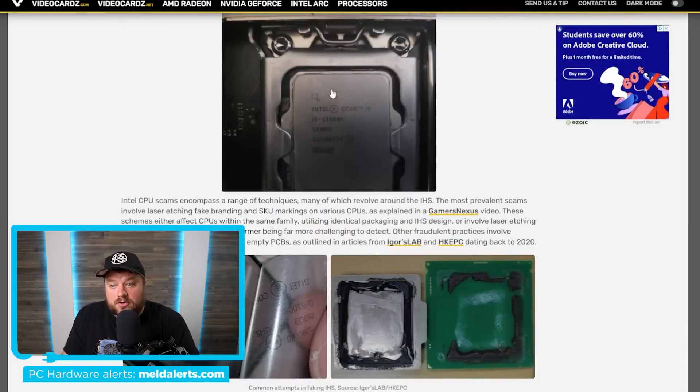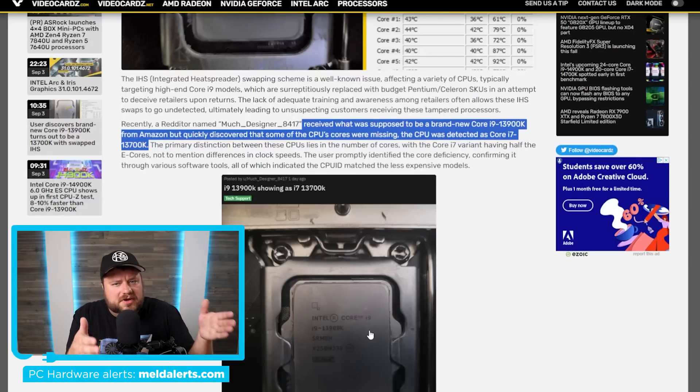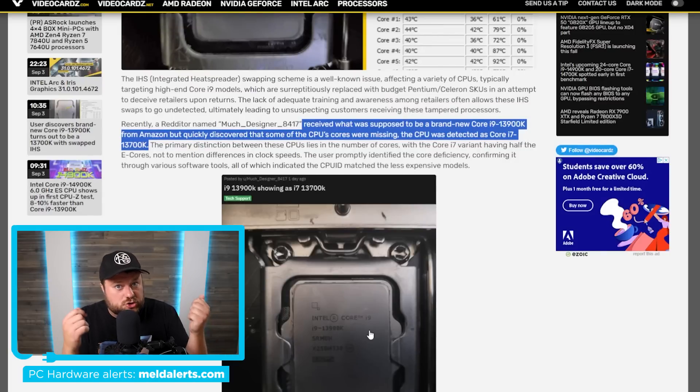What apparently happened was they took the integrated heat spreader off of an i9 part and put it on this i7. So this is technically a 13700K, but to all appearances it really looks like a 13900K. One of my concerns is that a typical consumer isn't going to check that it has the right number of cores or notice that clocks aren't reaching where they should — they're just going to put it in their computer and think it works great. In a perfect world, you shouldn't have to worry that your brand new CPU isn't the one you actually paid for, but unfortunately this is not that perfect world.